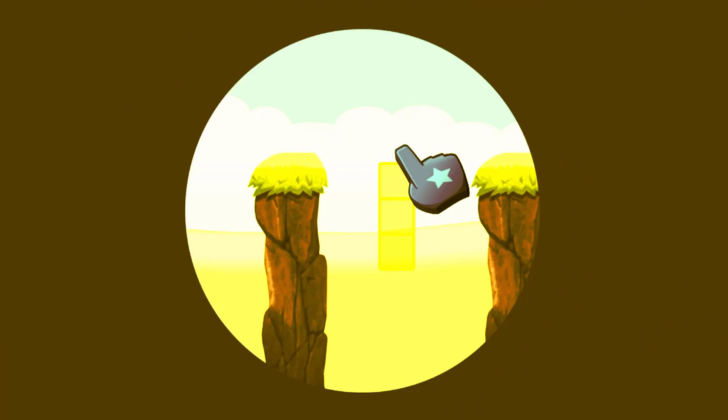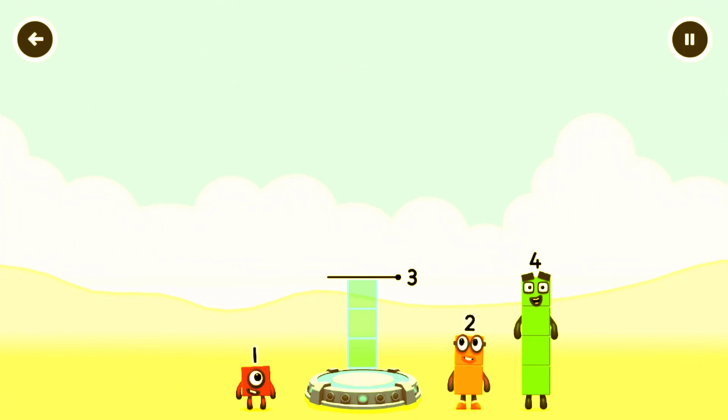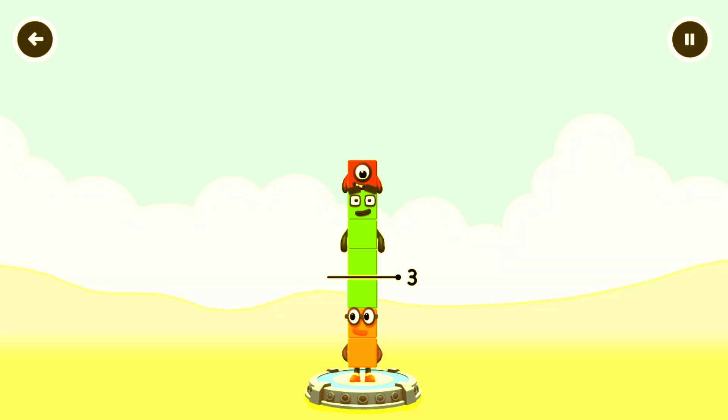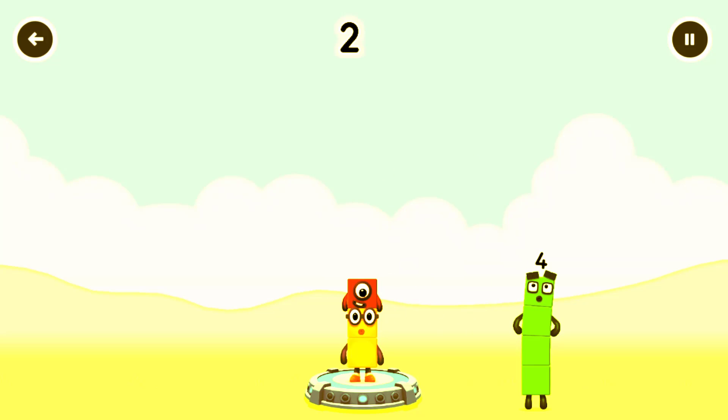Tap here. Add number blocks to make three. Four, two, four, one. Wait, that's too much. You got it. Two plus one equals three.